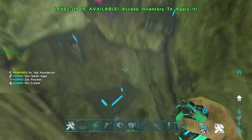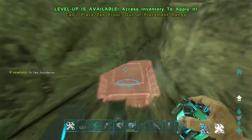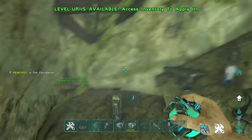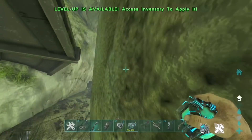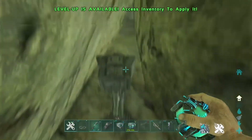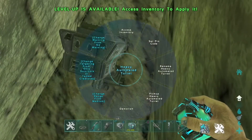In my opinion this is one of the best rat holes at the moment because it's just untouchable if you build it right — it's really overpowered. Now, if you actually want to get out of this rat hole, you'll have to cryopod the Pelagornis and do the same method you used to get in: go to the entrance, throw the cryopod out, whistle it to you, ride it and get out that way.